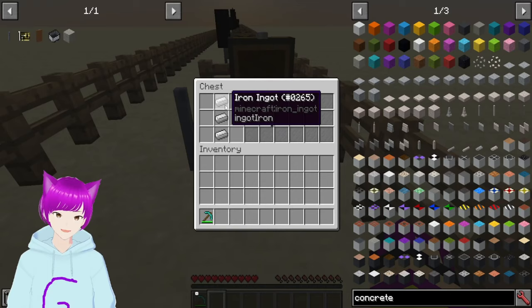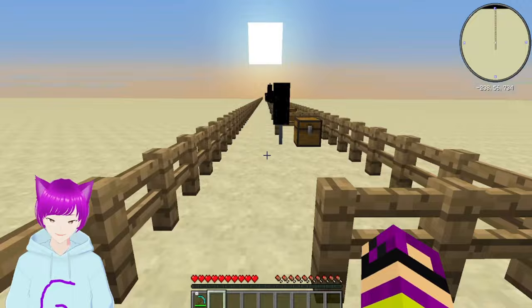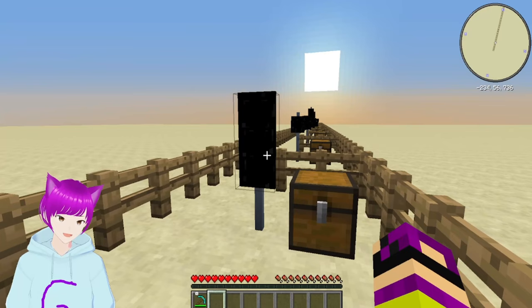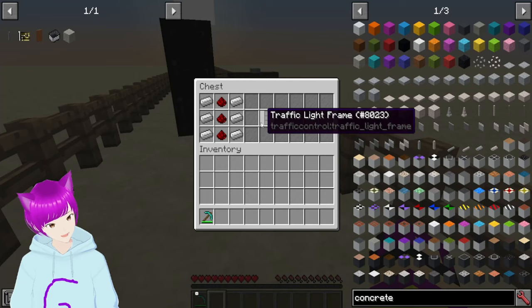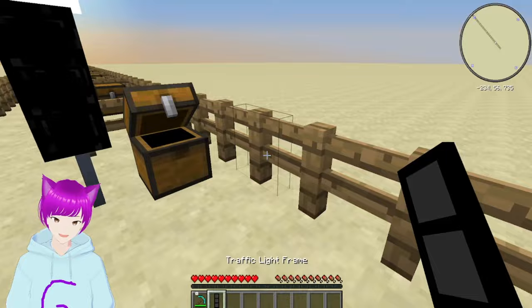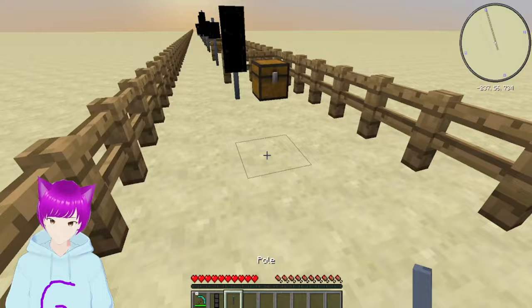Next we have the actual pole, which is used in the recipe for the horizontal pole. You get three of these — you need to do three iron like this, so you get quite a few poles and then you can use that to craft one of those as well. Next we have the three-frame traffic light. This is the basic traffic light that you see around in real life — it's the most common out of all of the traffic frames. To make this, you craft iron like this with iron on the ends and redstone in the middle.